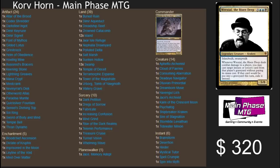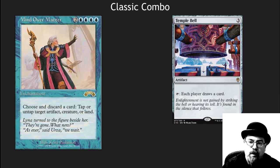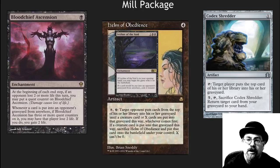I've got a link to the full deck list over at Main Phase MTG. It's also up on Tapped Out — go over to Tapped Out, like it, move it up. Combos in it like Mind Over Matter and Temple Bell let you cruise through your entire deck and grab whatever you want. It's got several different ways to win while milling.